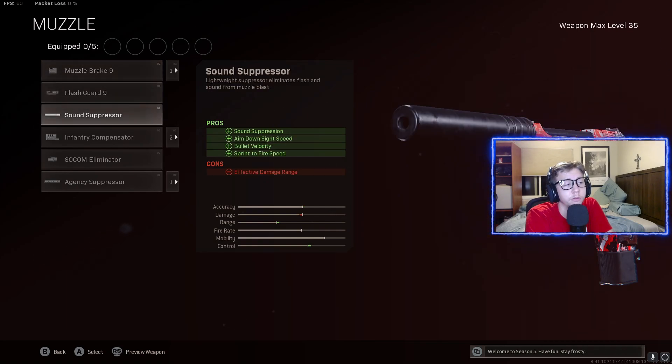Alright guys, so for the first attachment, I went with the sound suppressor. We're going to be getting some sound suppression, some aim down sight speed, some bullet velocity, and some sprint to fire speed as well.